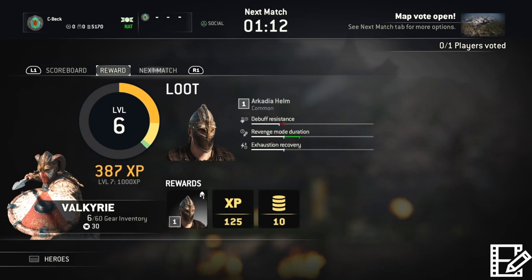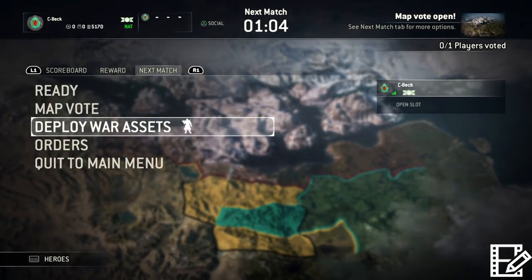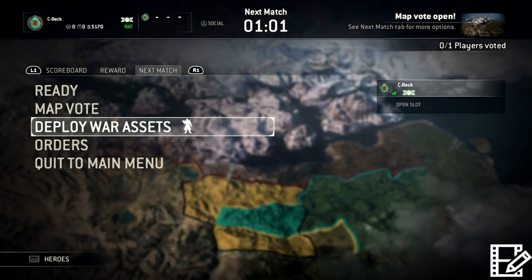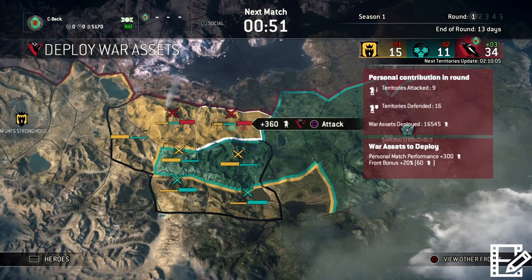Okay guys, round two. From the reward screen, once you get 'Looting the Battlefield,' you're gonna hit R1 on PlayStation and move over to your next match screen. Make sure you scroll down to Deploy War Assets - the little dude right there says 'hey man, you still got some more assets to deploy.' So we're gonna hop in here, and right now I do have territory fighting against the Vikings - I've got the Knights right here.